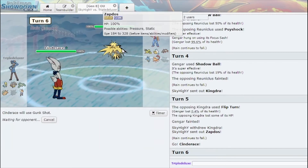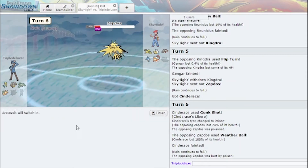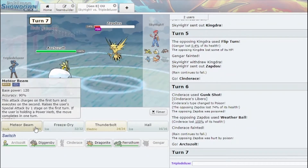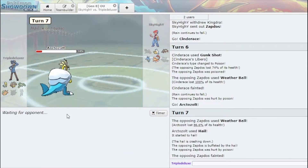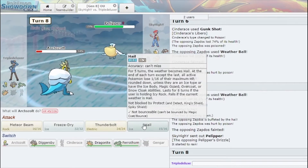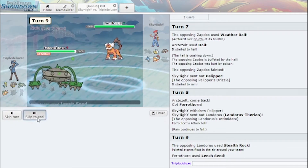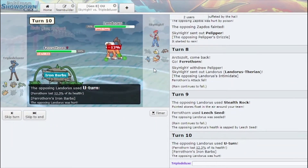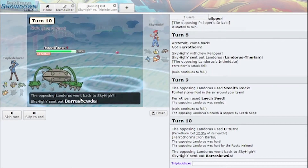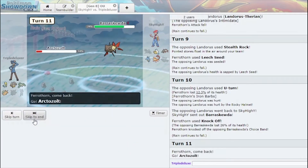We're gonna Gunk Shot here — Cinderace is pretty much useless here, but I can get some chip. Arctozolt comes in, I'm going to put up my Hail and get some chip with the Hail. I'm going to switch to Ferrothorn, as he would have just let me get my things back up. I do have Ferrothorn here to just sit in the face of things and be annoying. I get rid of his Choice Band and he clicks Close Combat.